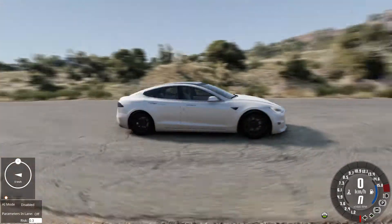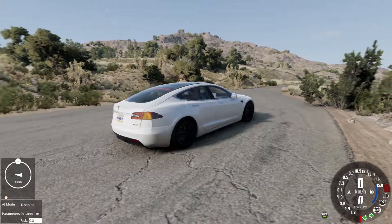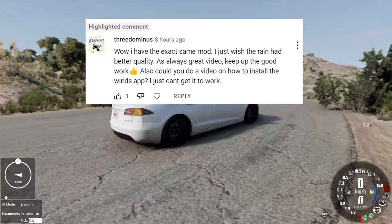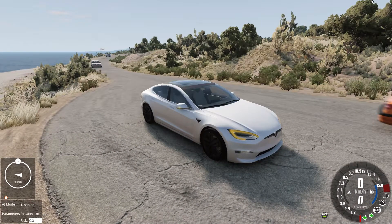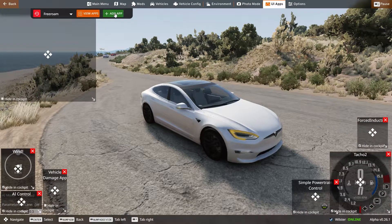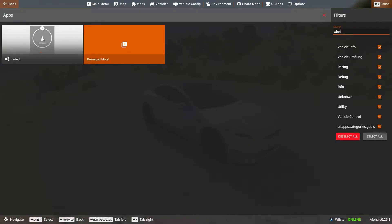Today inside of this video, I'm going to be looking at the Wind UI. I got a comment from one of my friends — you should check out his channel by the way — and he wants to know how to get this. It's actually one of the easier ones. There's no mod required. You go to edit apps, add app, and just search up 'wind' up here, and then you have it.